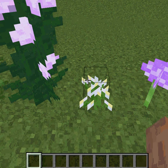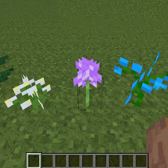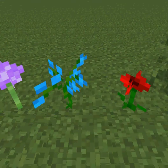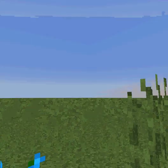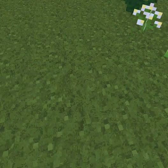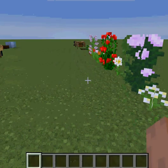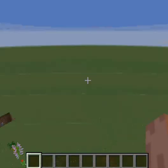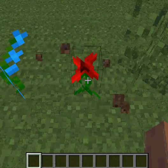This is an allium. This is a blue orchid. And this is a poppy, which got replaced by the roses — you know how the normal rose flowers got removed? They also got replaced by these poppies.